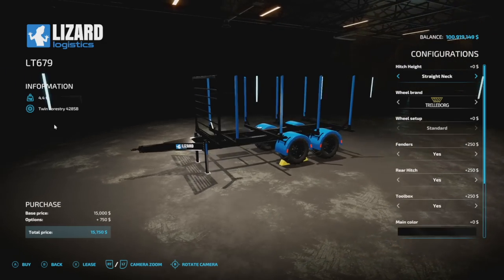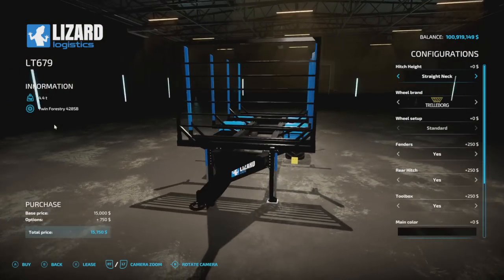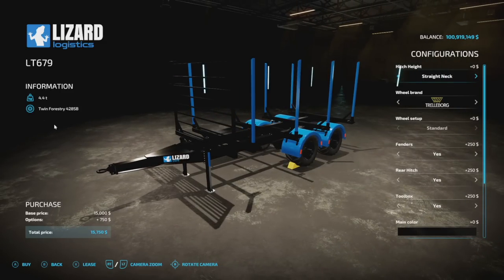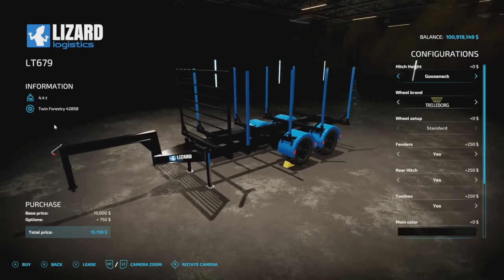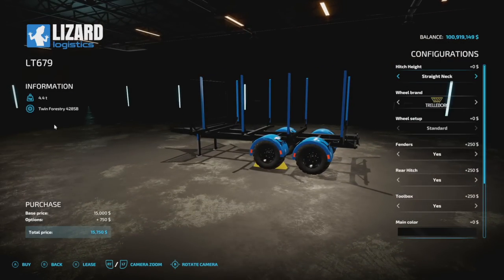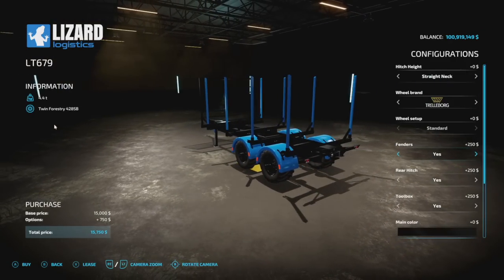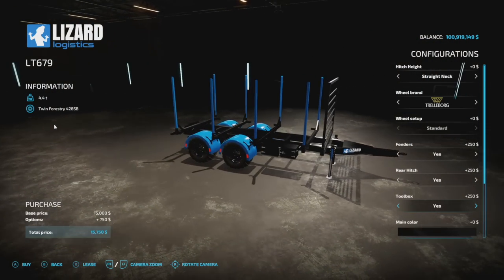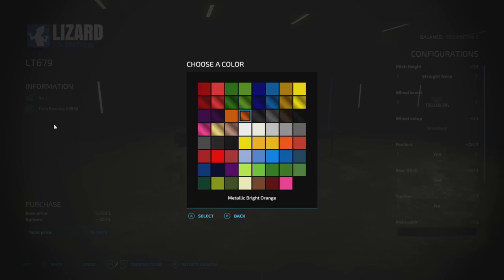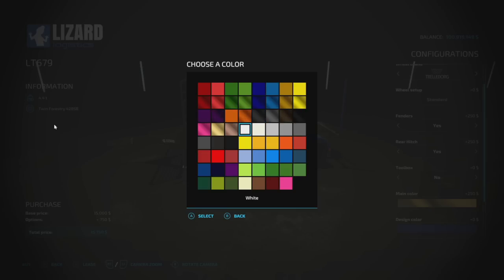From FSG we've got the Lizard LT679 short log trailer. It weighs 4.4 tons and is only five slots on console — very low slot count. Hitch height options include a straight neck, drop neck, and gooseneck. Wheel brands include Trelleborg, Michelin, BKT, Dunlop, and Firestone. You can remove or keep the fenders, add a rear hitch to chain multiple trailers, and optionally include a toolbox. Main colors are fully customizable — looks great in bright gold or white — and rim colors are also selectable.